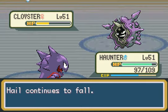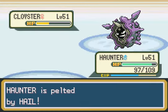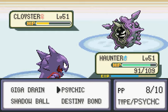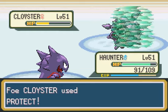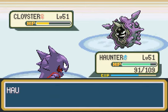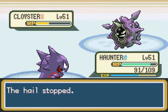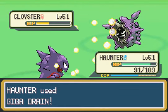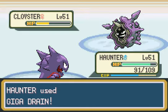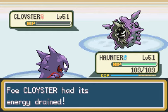Psychic. I knew you were going to use Protect. Oh guess what? It stopped hailing — and I'm going to eat your health up. Give me back that health. That's Cloyster down.